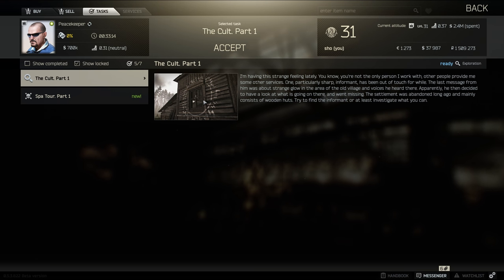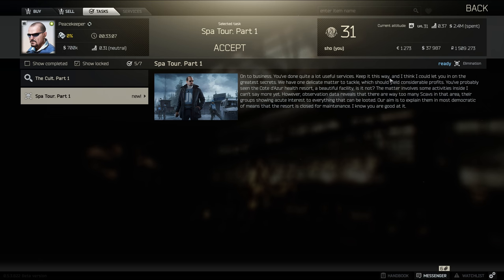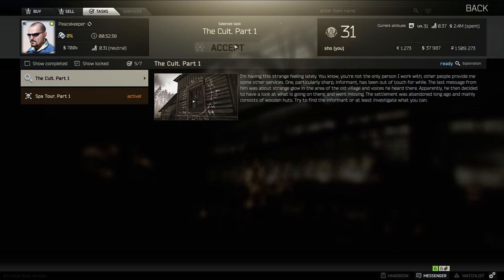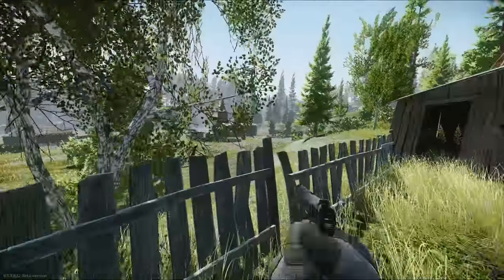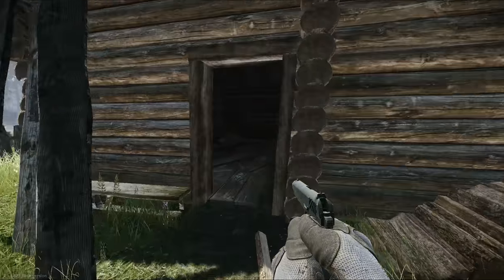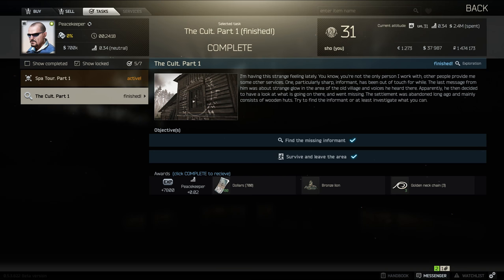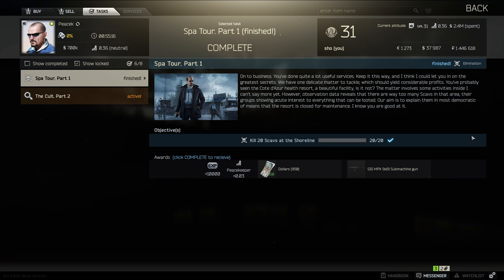The next mission is The Colt. Peacekeeper is worried about one of his informants who's been missing in action, and he tells you to go investigate around Stalker Village as I call it. Head back onto shoreline to find the missing informant, survive the area, and exit. If you get a spawn close to Stalker Church, just go up the little hill and you'll find the dead scav inside. Just approach him and that's the mission complete — you don't need to search him or anything. You'll get some nice loot: gold chains, a bronze lion, all worth about 100k.